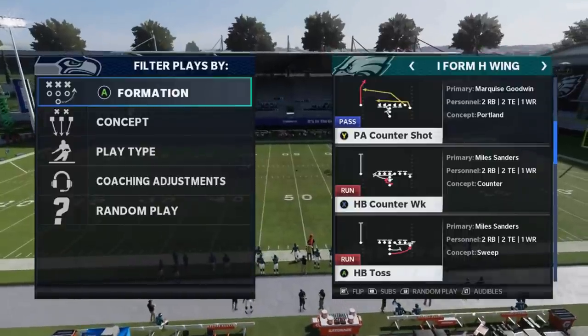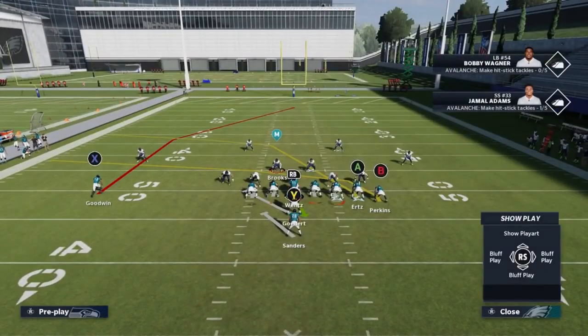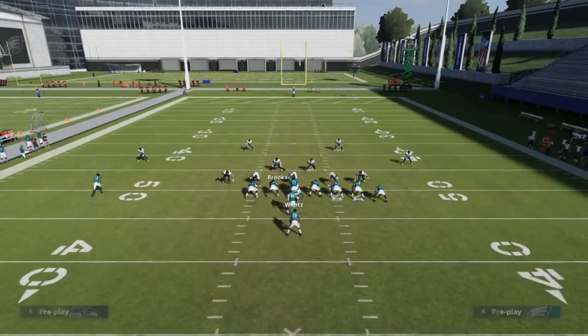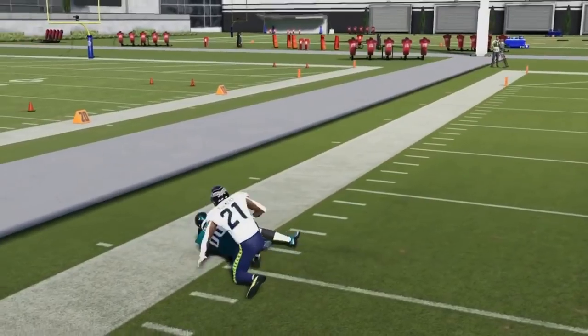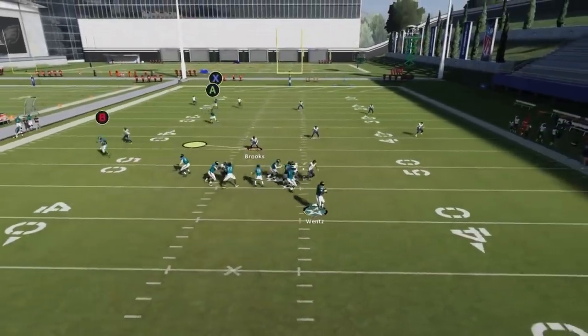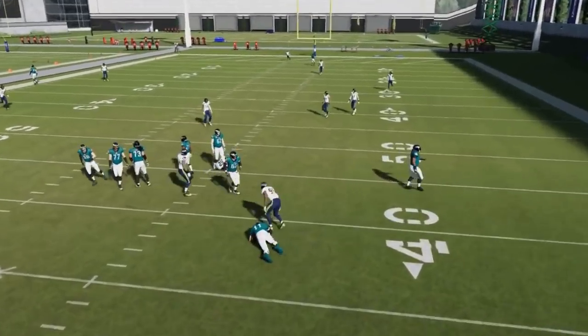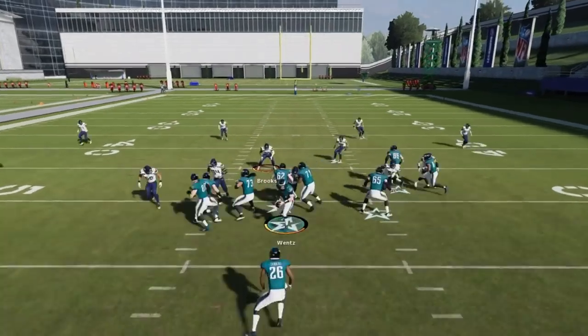Next up we got the PA Counter Shot. Another Cover 4 one-play touchdown — doesn't really need any adjustments. I typically think putting the B route on a drag is a good call — a good high-low you can run against just about any defense. Against Cover 4 and any zone coverage, you're just watching the high and low, then throwing to the opposite of whichever way the cover linebackers drop. If they drop back towards A, throw to B; if they drop towards B, throw to A. It's a really good one-play touchdown against Cover 4.